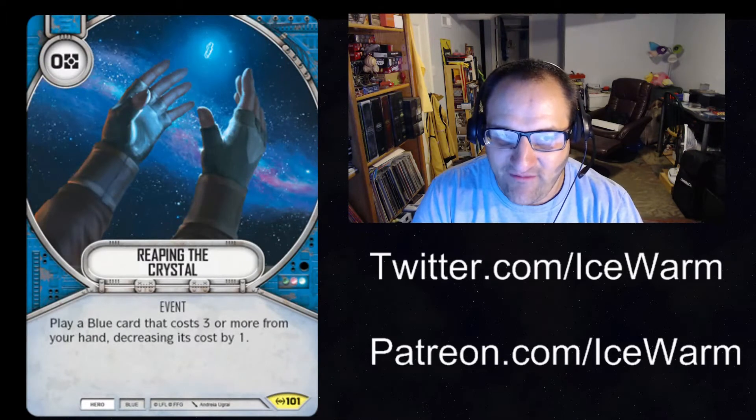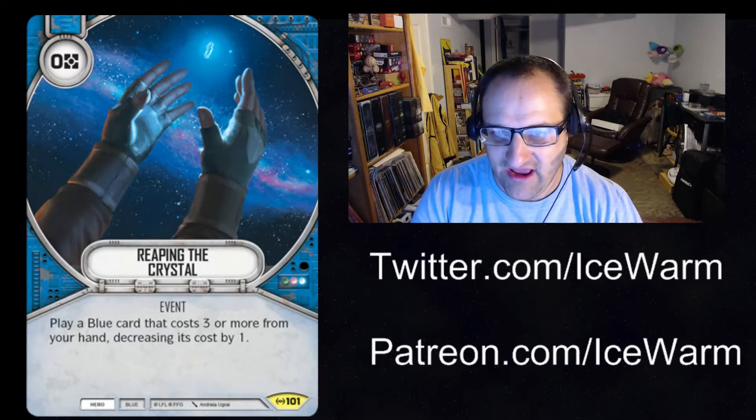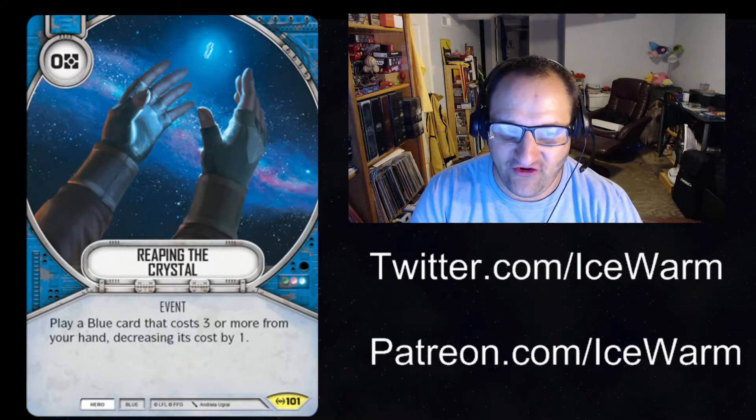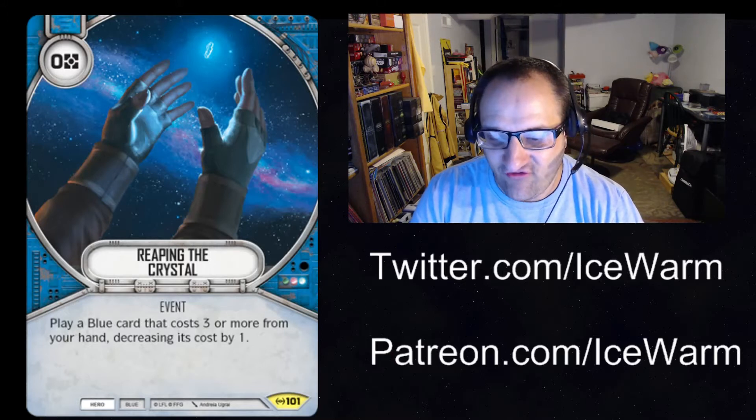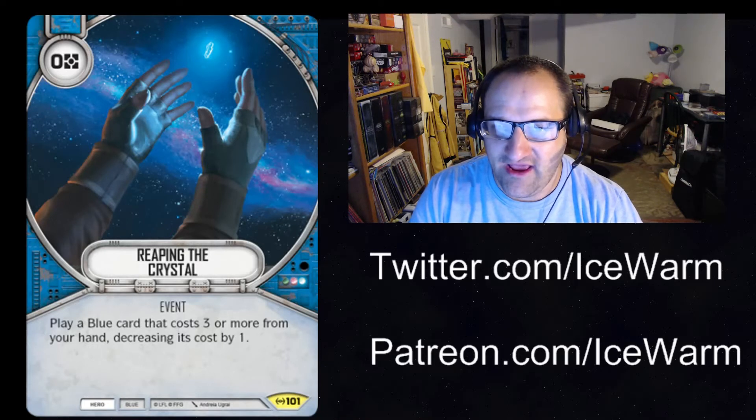Next up, we have Reaping the Crystal — Hero Blue Event, zero resources. Play a blue card that costs three or more from your hand, decreasing its cost by one. So let's say you draw this and Luke's lightsaber in your opening hand — you can turn one, play this for zero, then pay two resources for Luke's lightsaber and play it onto a character. Both lightsabers cost three resources, so it could be a really good card to get into your opening hand.